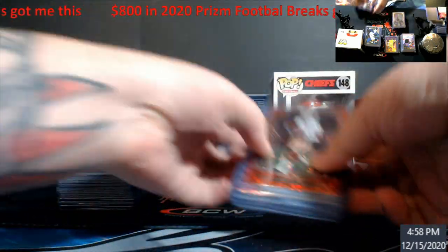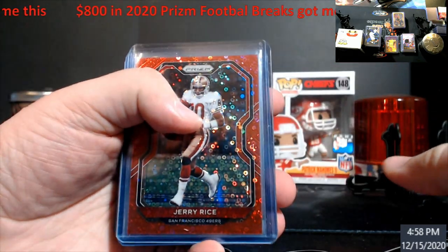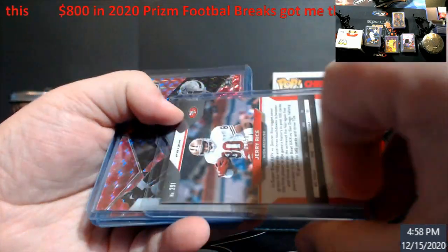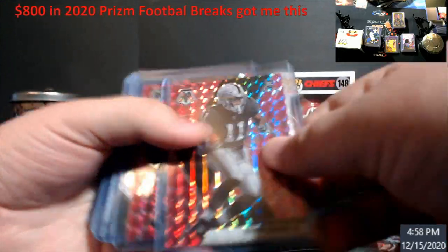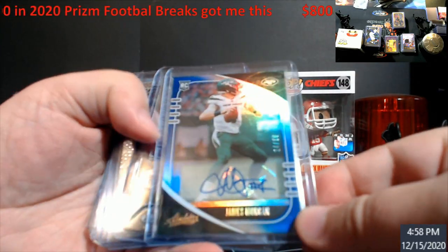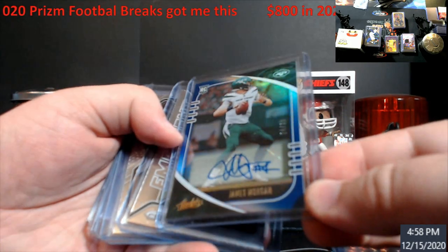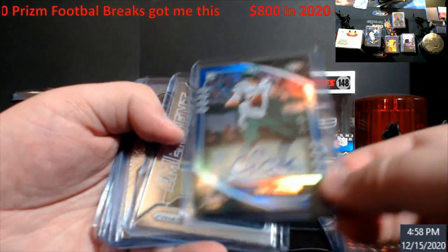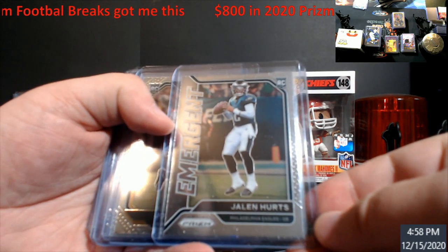Let's go to some of this stuff here — some of this is going to get graded. I haven't decided what to do yet. Jerry Rice red disco — this is numbered out of 50. Two rugs Mosaics, those just worked because they were mixed in. James Morgan absolute rookie out of 30 — don't know how well he'll do with the Jets, but whatever.